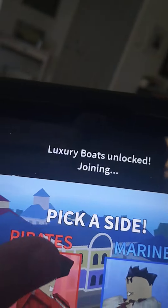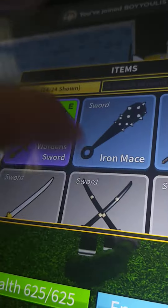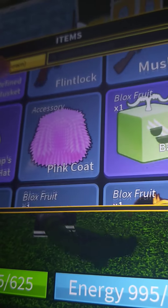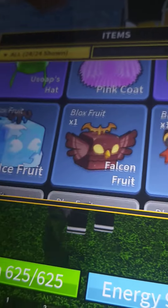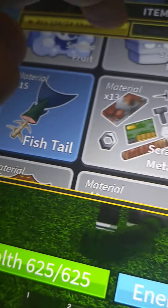Alright, you can see I can pull up my stats and see what's stored: the modern sword, shark sword, barrier fruit, flying falcon, ice, smoke, spring, spin, driver, rocket fruit, fish tail.